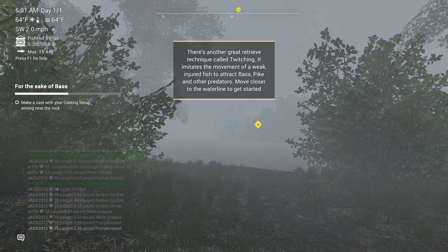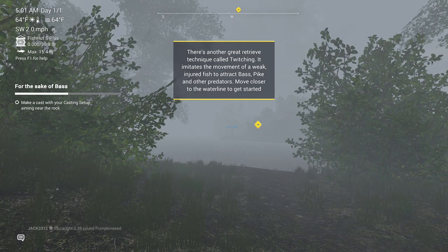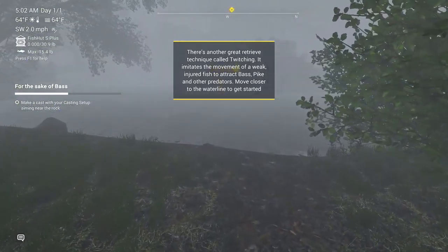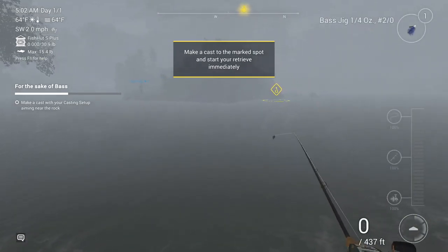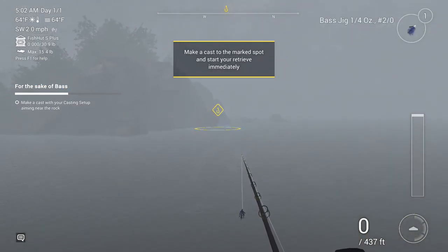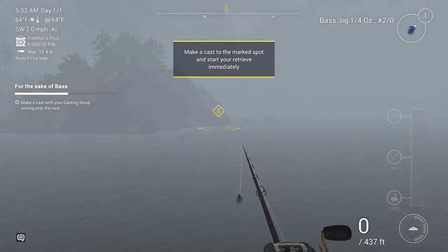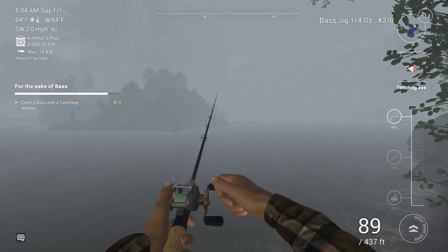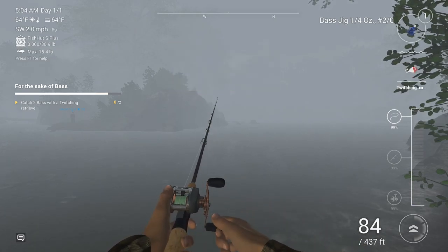Select rubble of old times location and go fishing. Now we're in Daredevil one - enjoy exploring the river and its premises for a certain number of days to complete this challenge. There's another great retrieve technique called twitching - it imitates the movement of a weak, injured fish to attract bass, pike, and other predators. Move close to the water line to get started. I think I'm going to be better at this than the lift and drop. Make a cast to the selected spot and start your retrieve immediately, reel speed to two.